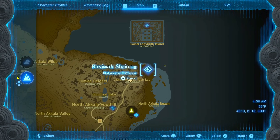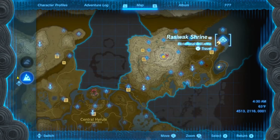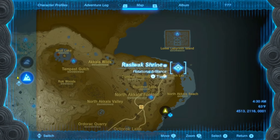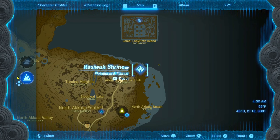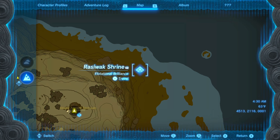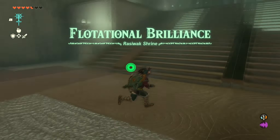The next one is the Rasiwak Shrine. It's in the top right corner of the map in the Akala region, all the way on the beach near the Akala Ancient Tech Lab. If you want to zoom in and put your marker on there, feel free — you'll be able to find it very easily, it's not hidden anywhere.